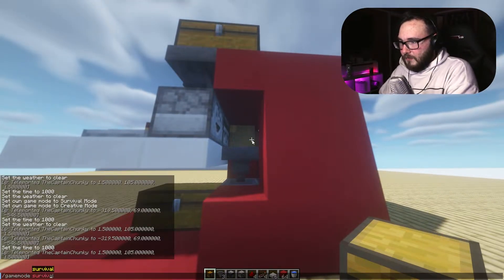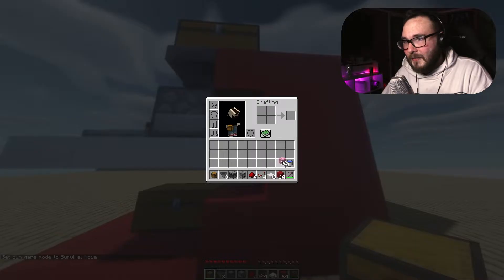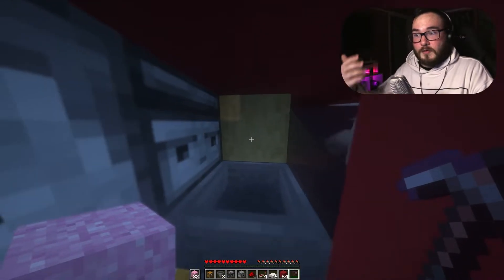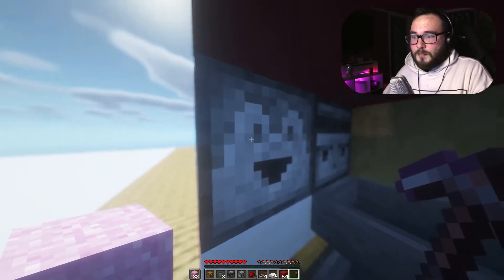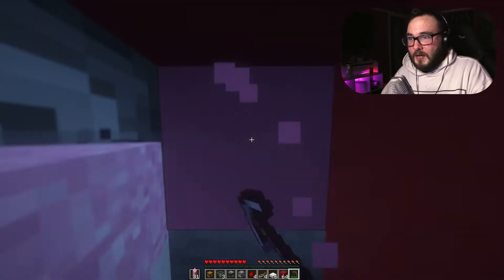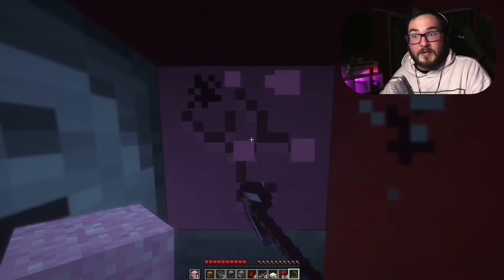Now let's go into survival real quick and I'll show you how this little contraption works. So what you're going to do is get your pink concrete powder, put it in your off hand like so. And as you mine, the concrete powder is going to turn into concrete. The concrete block is going to go down to this little chest, and then you're going to be given a new piece of concrete powder every single time you break this one. There you go — so it gives you another one. And as you mine, it just keeps on converting it.